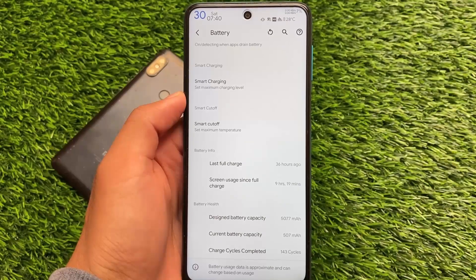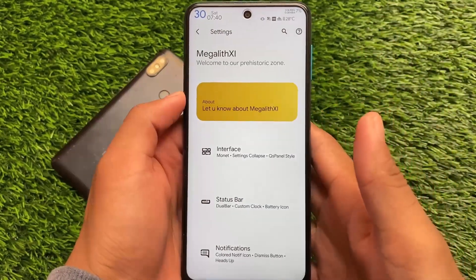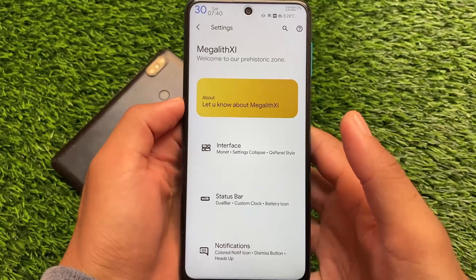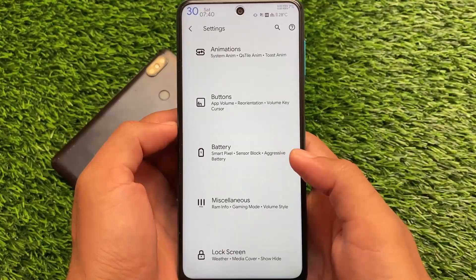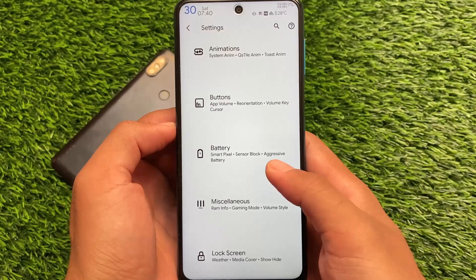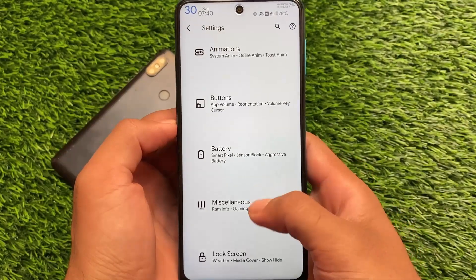I'm getting 10 hours of screen-on time with 80% brightness and light mode every time — I haven't used dark mode even once. It depends on how you use your device; battery depends on a lot of factors, so don't compromise with those things. It also depends on how many Magisk modules you are using, so there are a lot of factors involved.